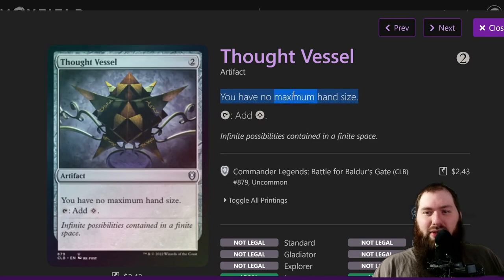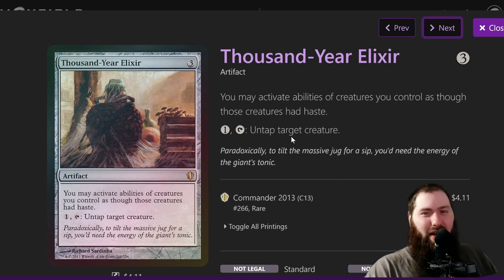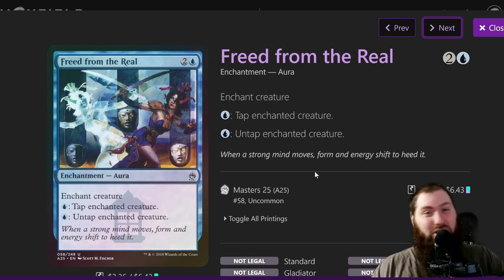Top of the Vault is a mana rock but also gives no maximum hand size, which you want since you draw a ton of cards. Thousand-Year Elixir is another MVP — the moment you play it, you can tap your mana dorks immediately. You can drop a bunch of mana dorks, use all your mana doing that, then Vitalize and untap all of them, and suddenly have a billion more mana. It's just nuts. Freed from the Real is another combo piece — you can put it on Volo, making his ability cost three mana to draw however many types are on the journal, which is often 8, 10, or 15.